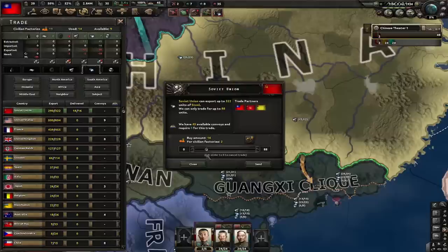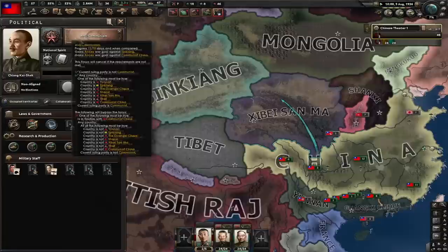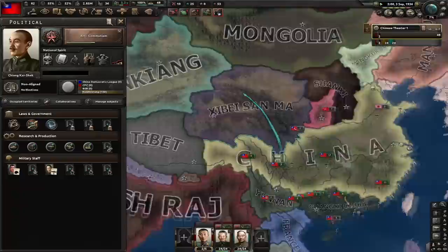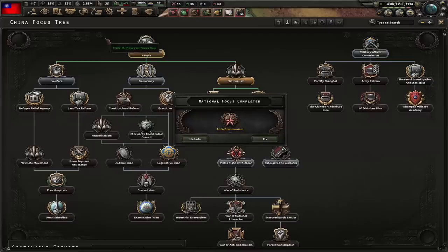Minus 1 steel means we'll only lack steel for convoys. We want those warlords to say no so we get a wargoal. However, the anti-communism focus gives us a wargoal on Communist China and also on Xinjiang. If we finish the subjugation focus first, Xinjiang could say yes and become our puppet — but if we do anti-communism first, we get a wargoal on them anyway. That way we ensure Xinjiang is annexed instead of puppeted, giving us an extra 5 or 6 factories. Anti-communism is done, now go for Subjugated Warlords.